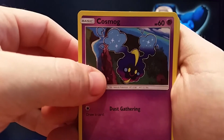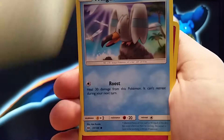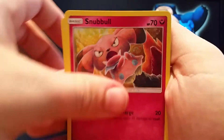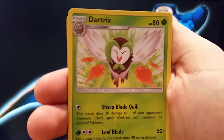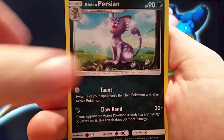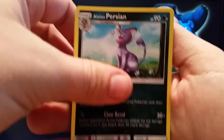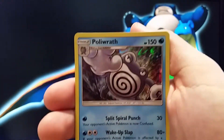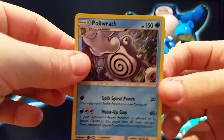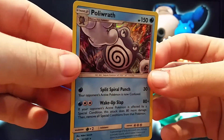A nice small pack. Cosmog, Lil Pup, Wingle, another Snubble, Kavanagh, Electric Energy, Nespaul, Dractrix, Alolan Persian, Crococroc, Reverse and a Poliwrath Holo. Not bad, that's two holos in a row — I can live with that.